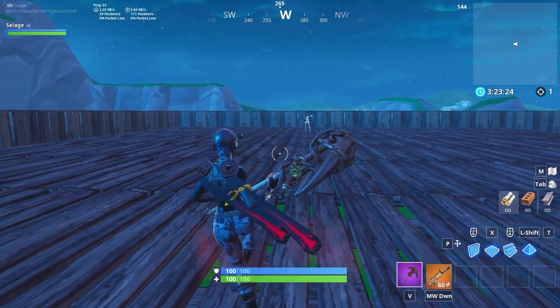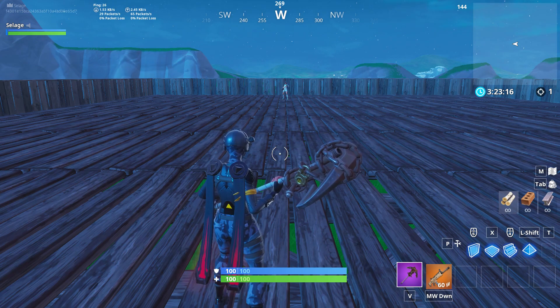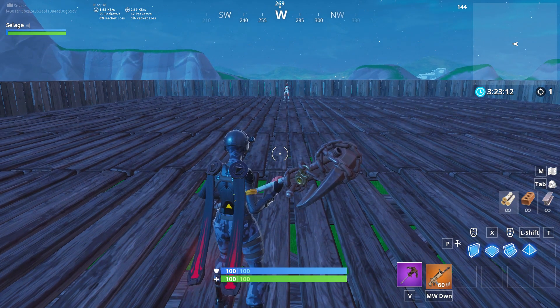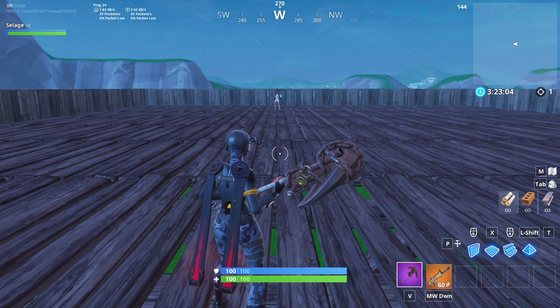I know on YouTube there are all these different intricate ramp pushes that have all these different things to them. However, for the most part the only one you're ever going to need to know is the double wall ramp floor, because for the most part nothing's going to be able to break you down except for explosives. I'll show you real quick the difference between the minigun and the P90 going against the double wall ramp floor.